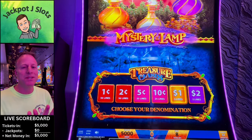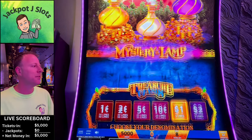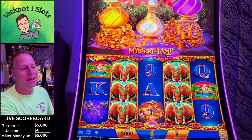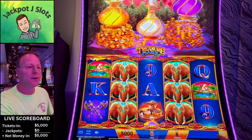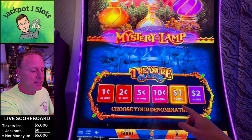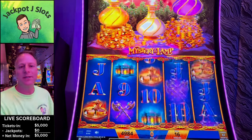We got it zoomed out so you can see most of the lamp — to get the whole thing you wouldn't see the machine at all. But you can see down here we got $5,000. The total bet number will be the number of credits, so when we're on a dollar it'll be $8 per spin. We're going to start out at $1 — $16 spins.